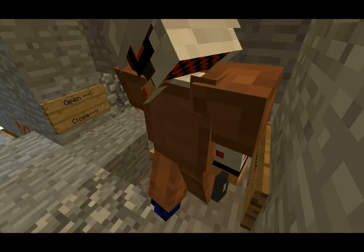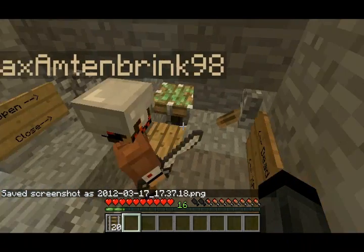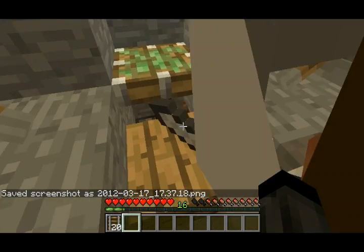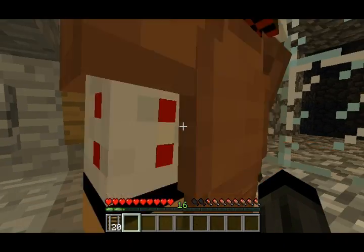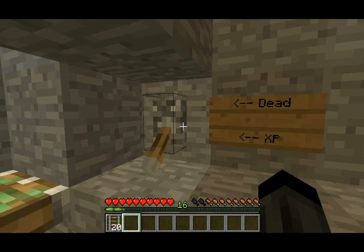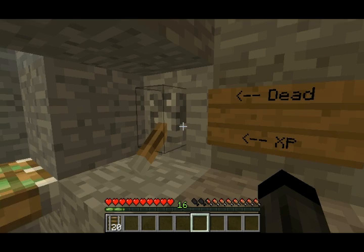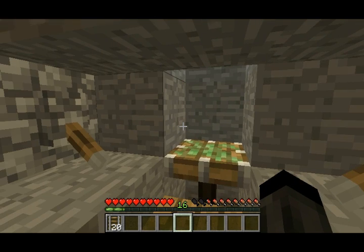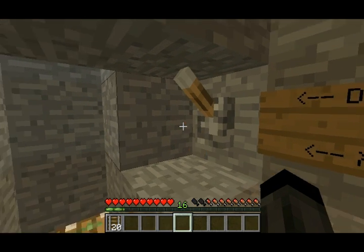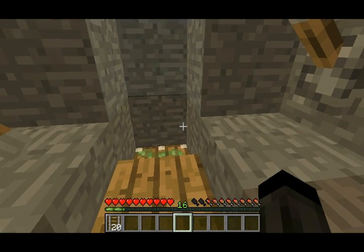And when we put the lever, all of them will fall down. But before that, we will show how this death or XP thing works. It's made so that if this is set to XP, the mobs will fall on the piston. If we hit it one time it will do it, and we get the XP and the drop. And if we press the lever, the piston will go down, so they will fall 24 blocks and they will be killed — but we get no XP.